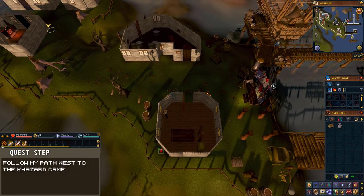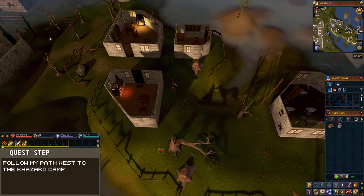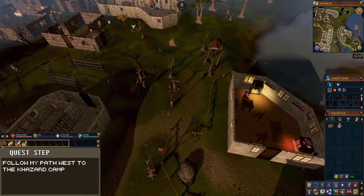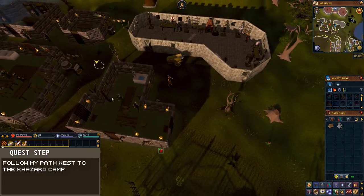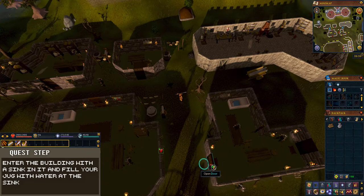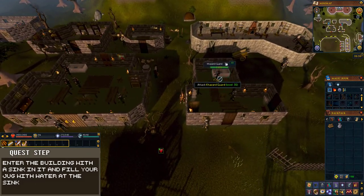Follow my path west to the Khazad camp. This building here has a sink in it that we can fill our jug at. Enter the building, click on the sink, and fill your jug with water.